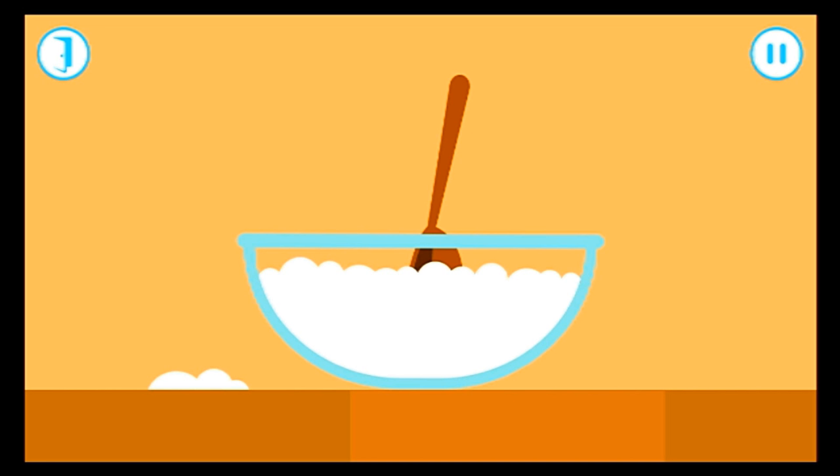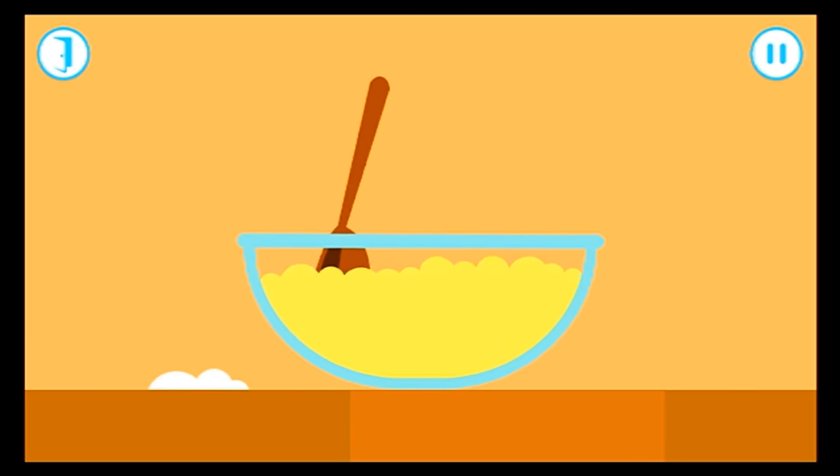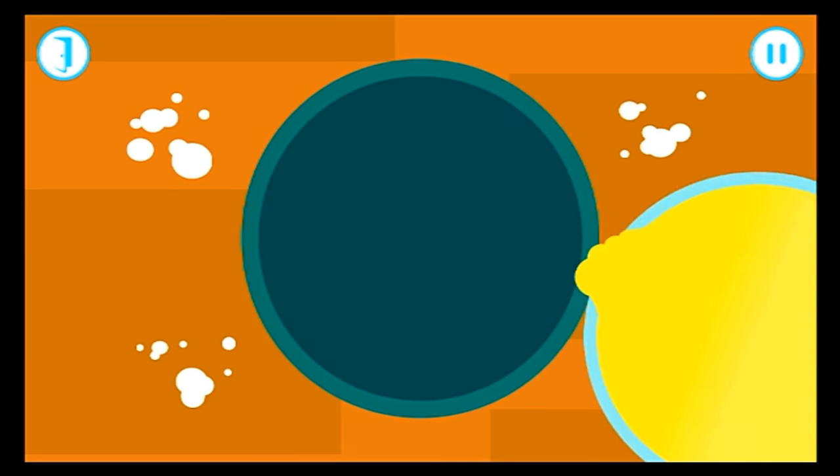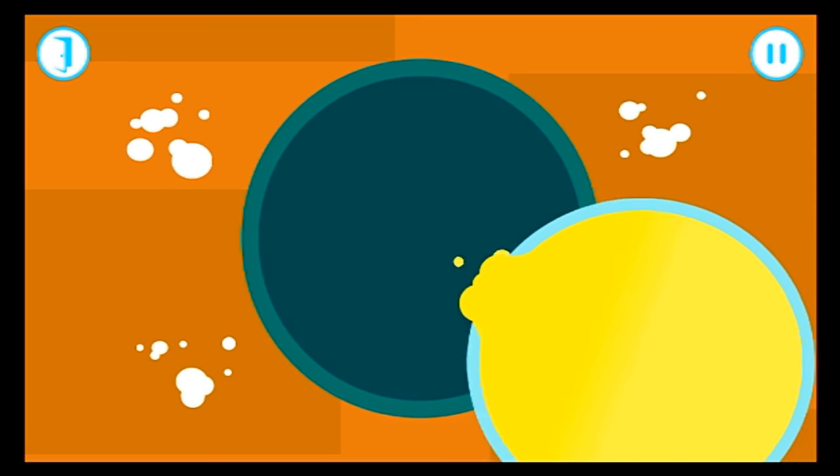It's time to mix your cake. Drag your finger over the spoon to stir the cake mixture. Keep stirring, Squirrel. Well done. Good mixing. Now, let's pour our cake mix into the tin. Drag your finger over the tin.